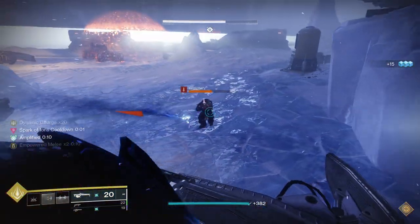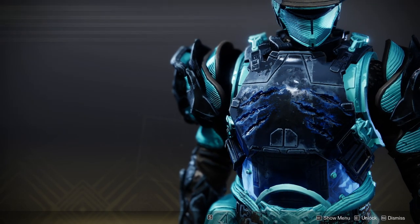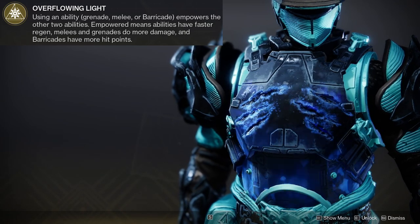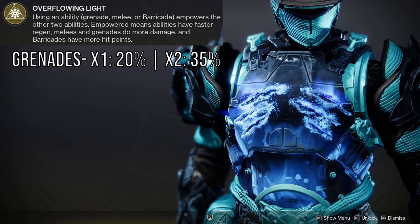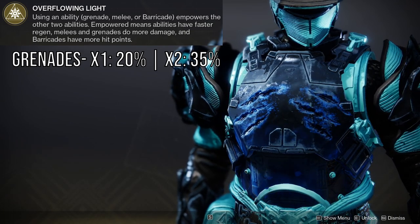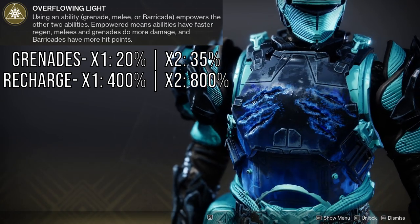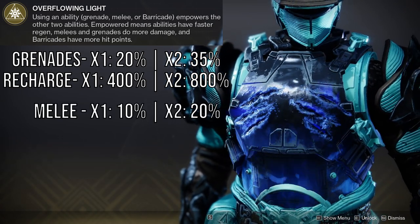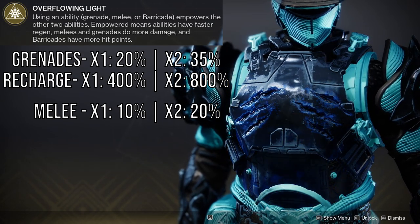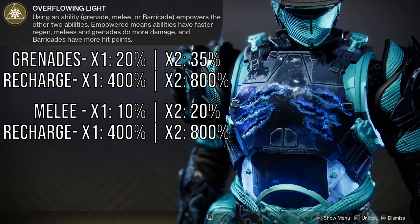First, I'll quickly explain the Heart of Inmost Light exotic. It has the exotic perk Overflowing Light: using an ability empowers your other two abilities, shortening their cooldowns and increasing effectiveness. Grenades receive 20% extra damage at one stack of empowered and 35% extra damage at two stacks, as well as 400% and 800% increased recharge rate at each respective empowered level. Melee abilities receive 10% extra damage at one stack and 20% at two stacks, with the same 400% and 800% increased recharge rates.